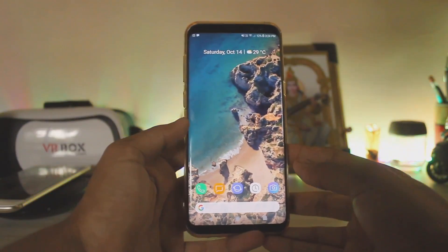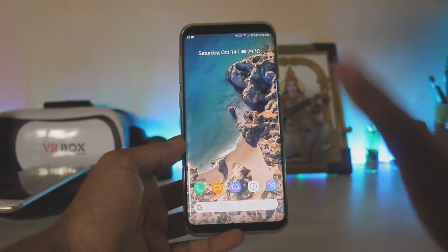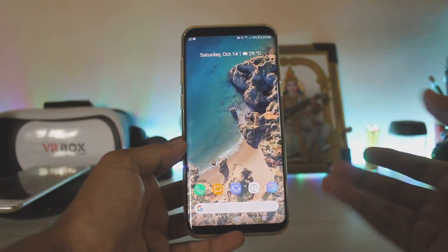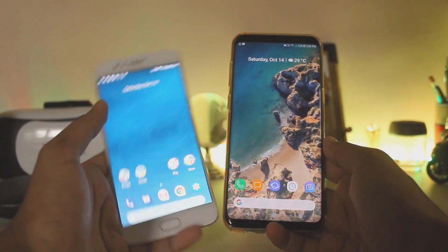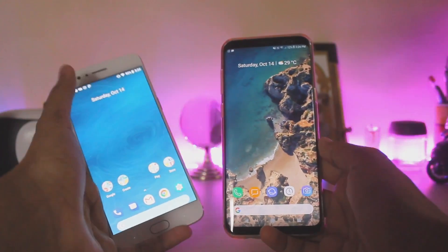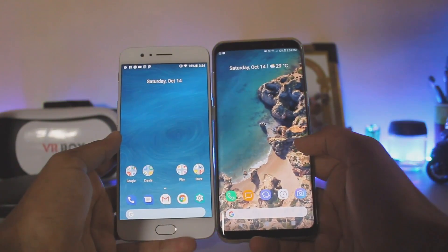Welcome back to another video. Today I'm going to show you how you can get a complete Google Pixel 2 or Pixel XL 2 look — it doesn't matter because I'm going to show you for both devices. One is the Galaxy S8 Plus running Android 7.1 Nougat and a OnePlus 5 running Android Oreo. I installed the Pixel 2 launcher on both of these devices.